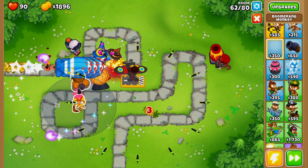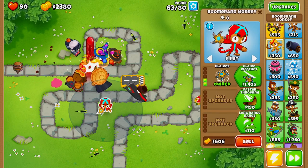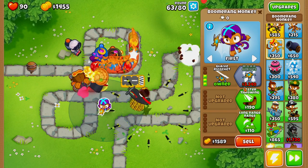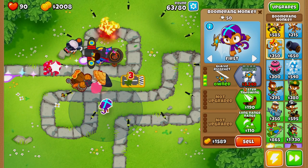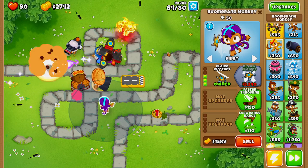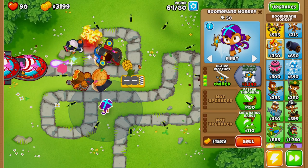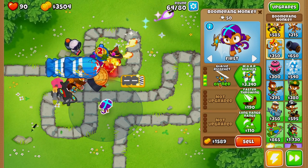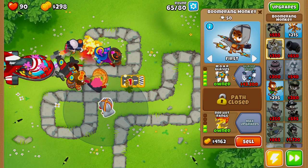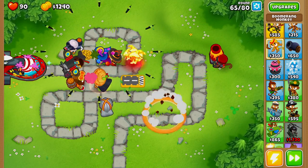Next we're going to add a boomerang monkey in the very back. This boomerang monkey acts as a safety net — if any balloons slip through, it can take care of them. It's similar to using a spike factory: it allows you to make a few mistakes in your front placements. It's not an end-all-be-all tower, but it is very good to have in the back, especially with More Glaives and Glaive Ricochet.